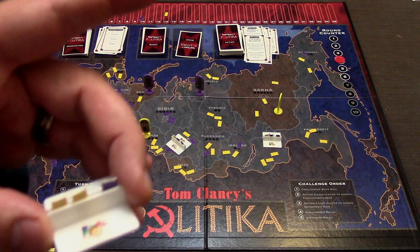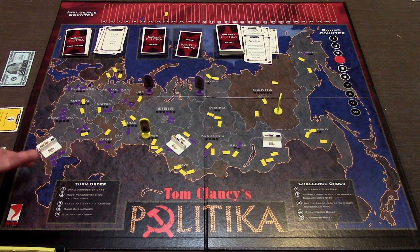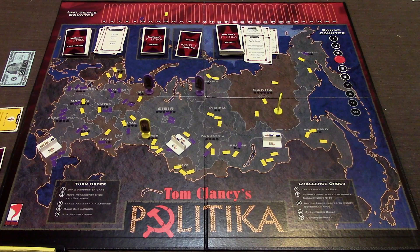There's one with a hard-to-pronounce name, plus a political uprising and a student uprising. Whoever has the most influence tokens controls the uprising and can move it around on the board. Whichever country the uprising is on - whoever has the most influence in that country will not be able to produce anything. Production is how you get money in this game.